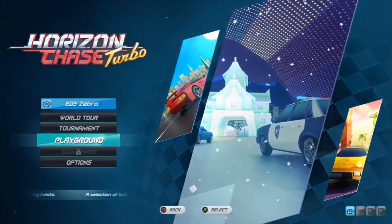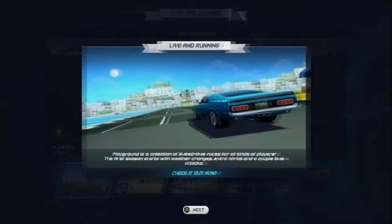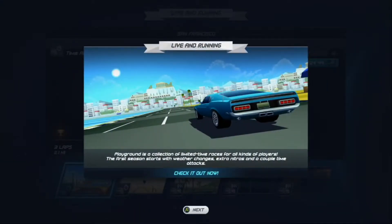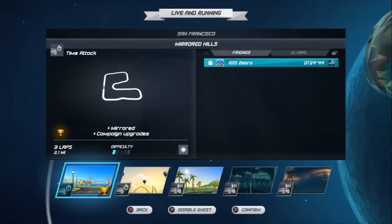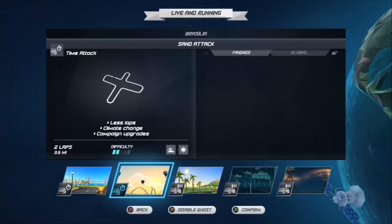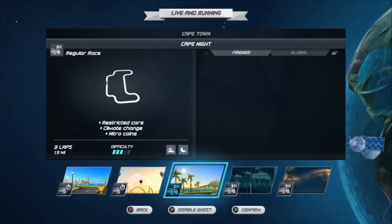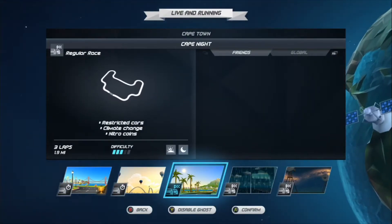Playground mode unlocks in the main menu once you've reached Brazil in the world tour part of the game. It's a rotative competition that presents five new races each time — time-limited tracks that will always bring something special to the table. For example, time attacks with no opponents, infinite nitro, or fun things such as a sandstorm during a snowy race.